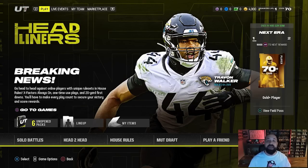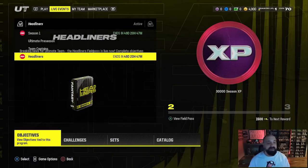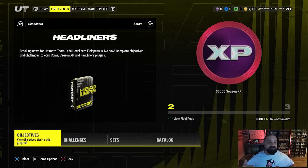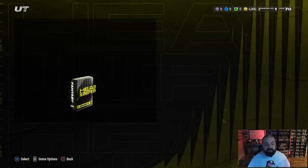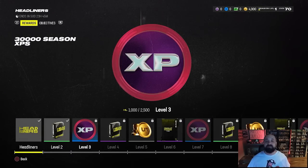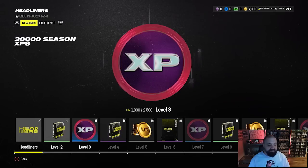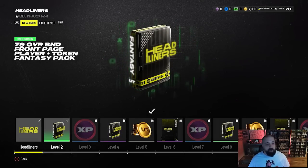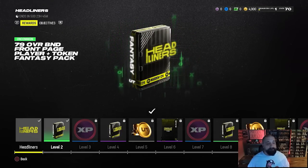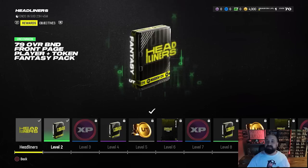You're going to want to head over to your Headliners Field Pass — go to the Live Events tab and select the Headliners Field Pass. It's the very first reward you get, so you only have to play through three solos, earning 15 stars (five stars each), and that will give you enough XP to reach the level two reward, which is a 79 overall BND front page player plus a token fantasy pack.